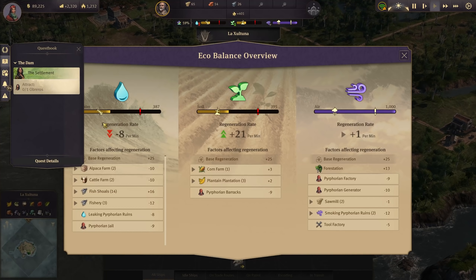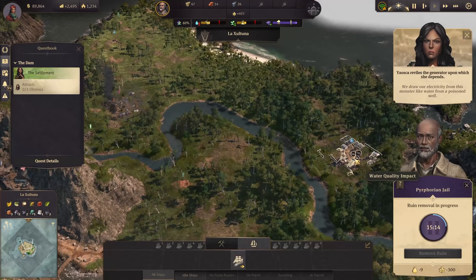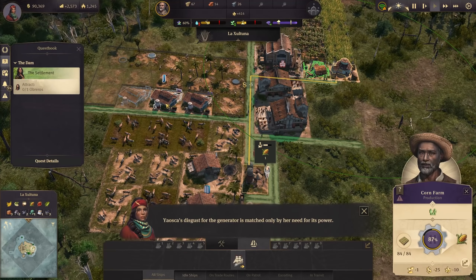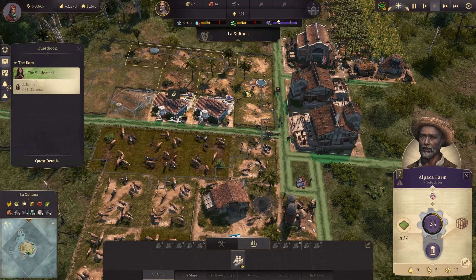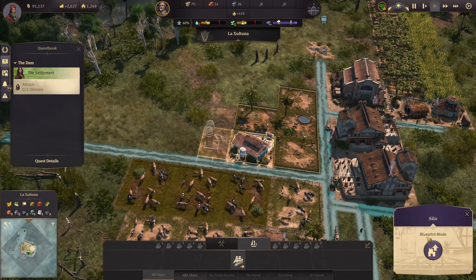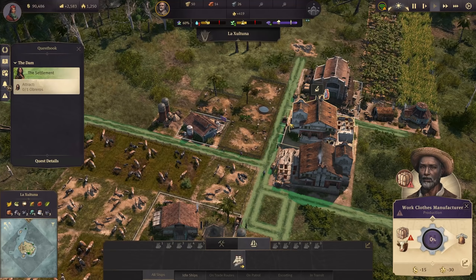We are down on the water quality by minus 8 - at least that is something. The ruin is still being removed, the alpaca farms are still doing it, and the jail is being removed as well. Once those two are removed we should be golden on our mission. The workload - we need another silo, probably over there. This is the water quality now - minus 10, that is too much. I cannot afford another alpaca farm. What we're going to do is remove the alpaca farm and build the silo instead - it makes more sense.